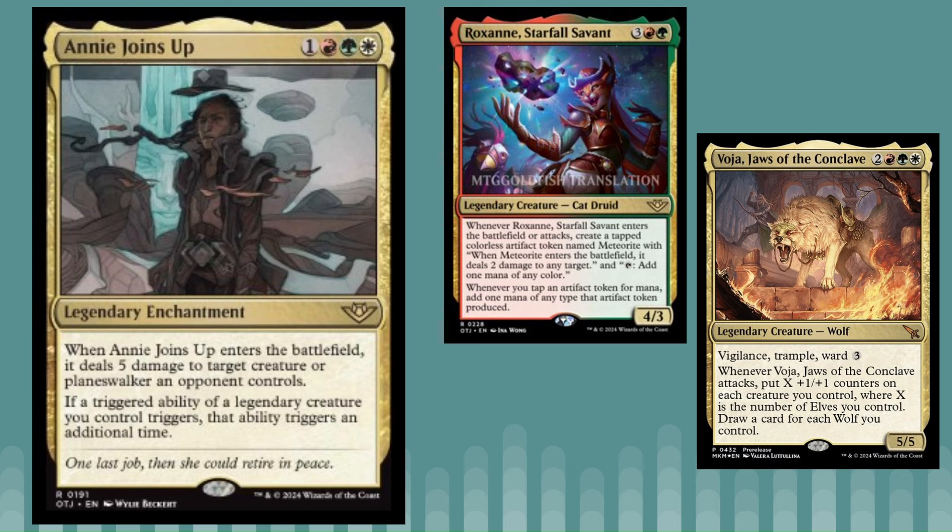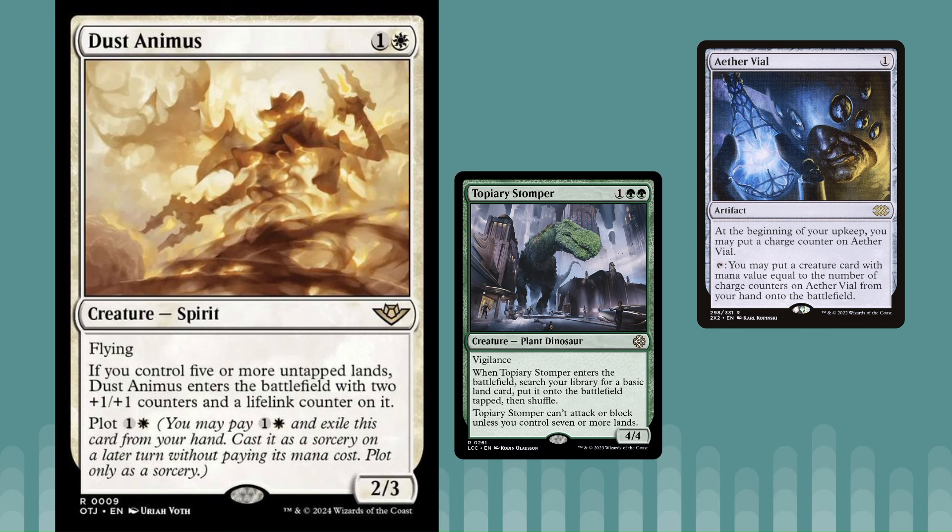We also have Dust Animus, a two-mana spirit with flying — a 2/3. If you control five or more untapped lands, it enters with two +1/+1 counters and a lifelink counter on it. It has Plot for two, which is very important. The curve you could do: on two you plot this, on three ramp with Topiary Stomper, and then on four — when you have that fifth land untapped — you just play this for free and essentially pay two mana for a 4/5 flying lifelink.